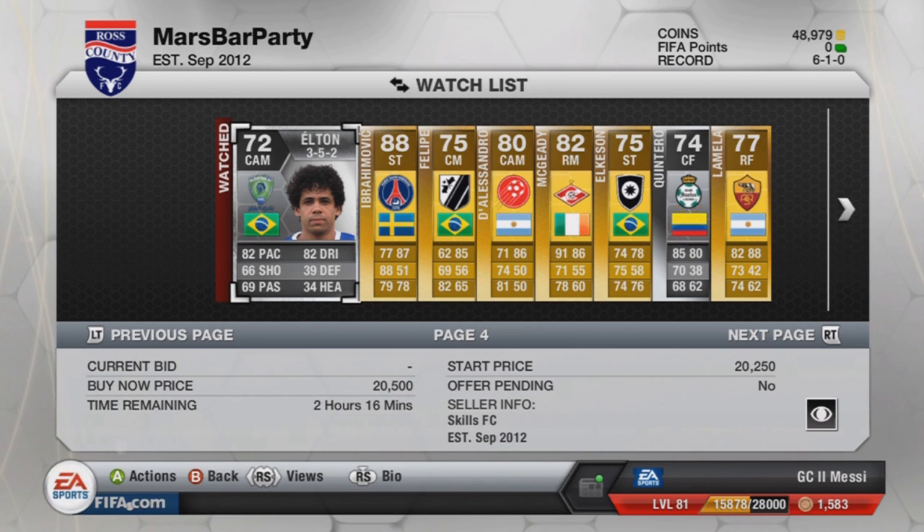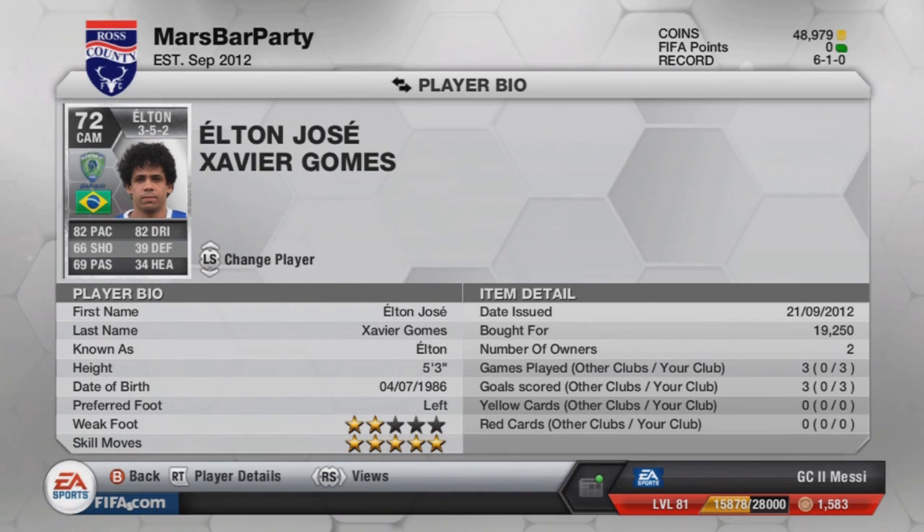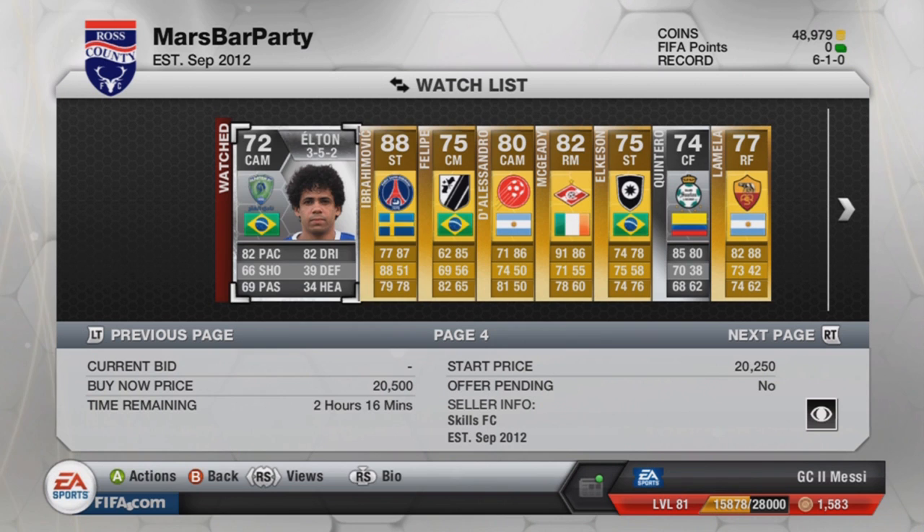On to — I think this is the second to last page. This is another Saudi League player: Elton. He's only 5 foot 3, very, very short. 82 pace, 82 dribbling. He's around the 20k region.